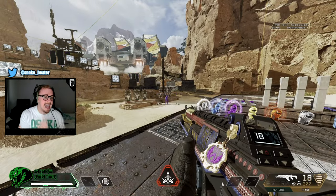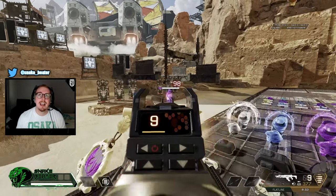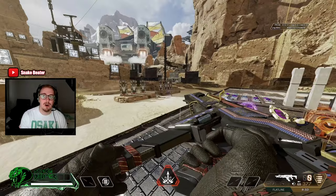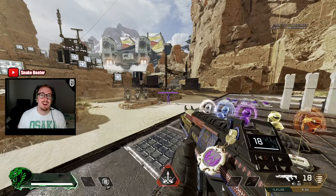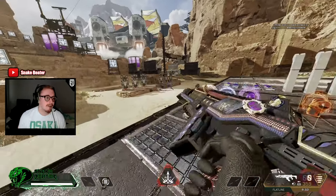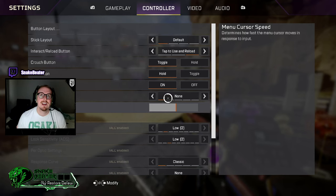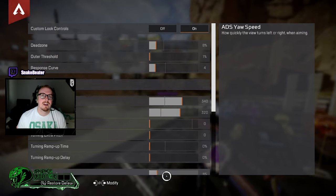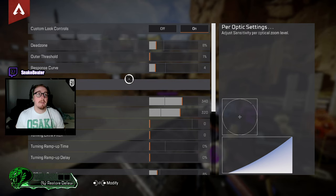Just keep turning response curve up and down and see how it feels as you're holding that right analog stick on a target. Can you hold the recoil? Don't have attachments when testing — don't use a fully stacked R-301, just a base one and see how it feels. Play around with it, practice that recoil.